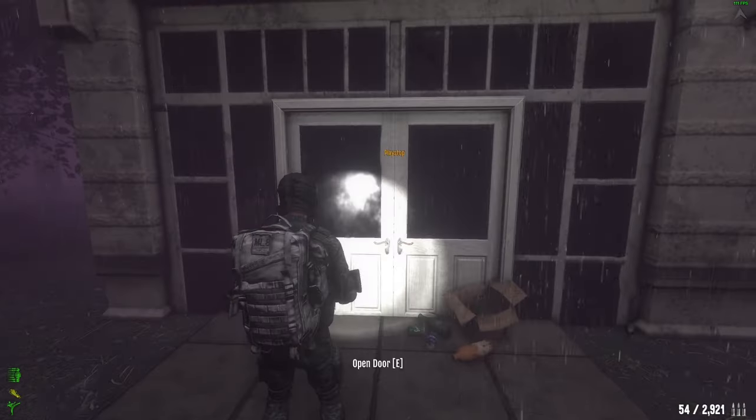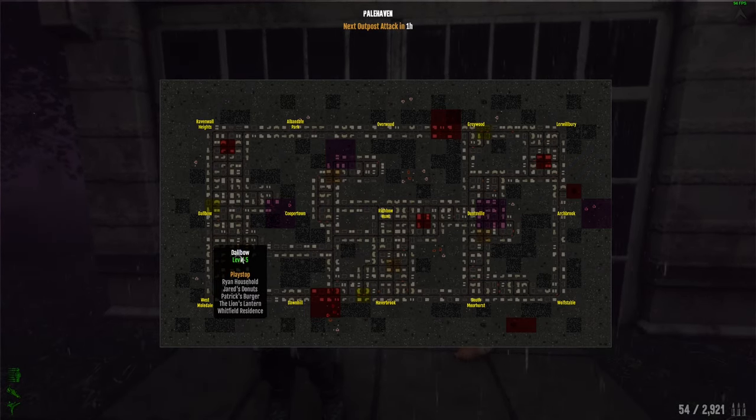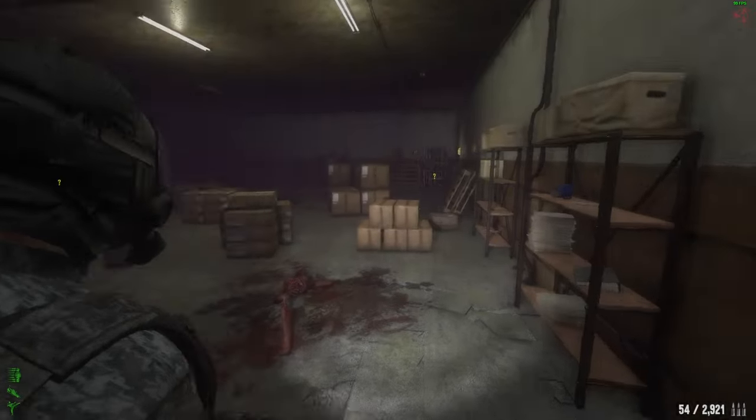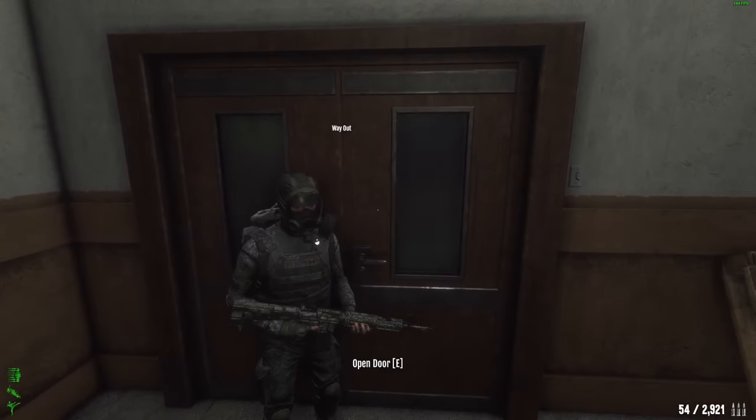Moving to the third one. We're currently at Play Stop, located at the Double right here. We go inside, right double door, and you'll see the NPC pumpkin on the ground. Don't worry about the hysteric sound. Talk to him. Now let's move on to the last one.